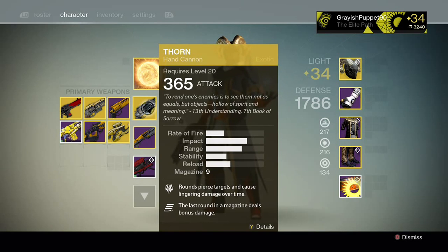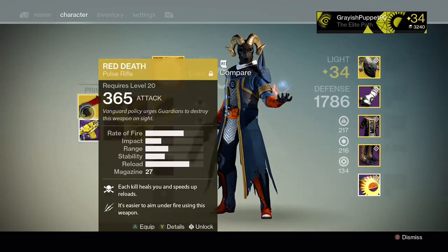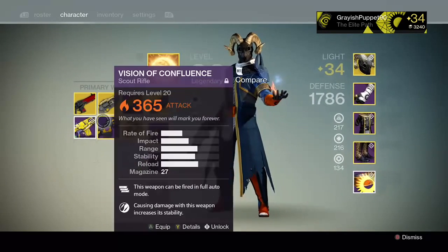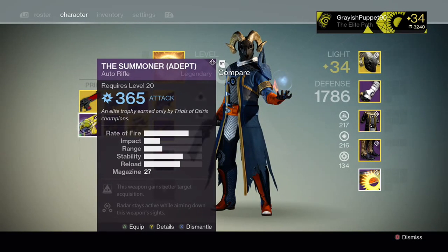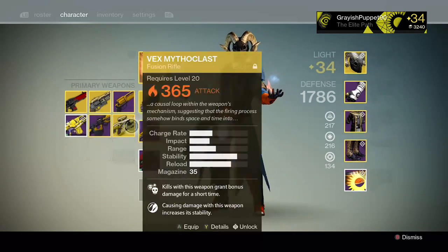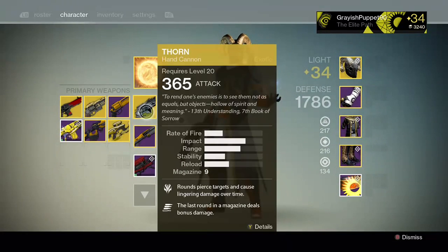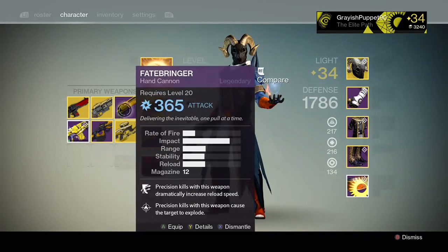For those of you who don't have Thorn, Last Word is a good choice. Vex Mythoclast, Red Death, most of the Trials of Osiris weapons — the Messenger is a great weapon. The Summoner, until they nerf auto rifles again, you're kind of screwed using it because none of the auto rifles are worth anything. Hand cannons are great, pulse rifles — just make sure not to use something like a Fatebringer, which is a great PvE weapon but doesn't work very well in the Crucible.